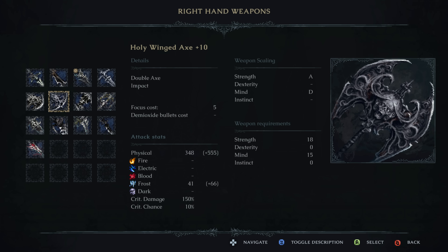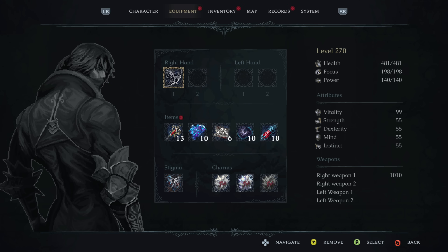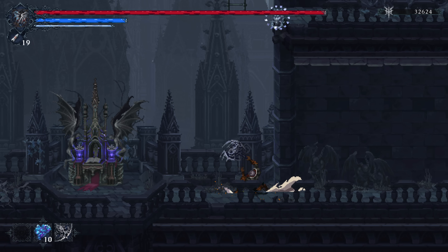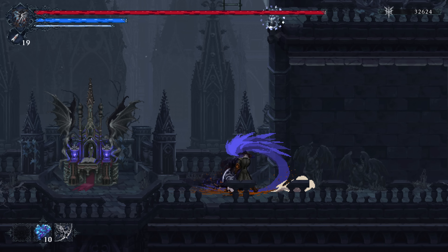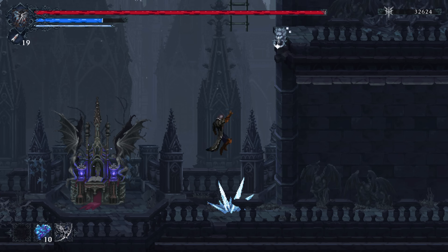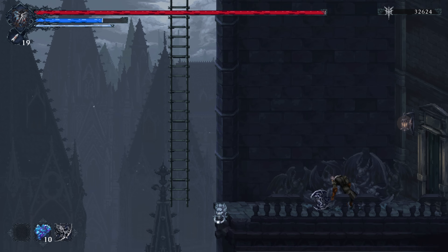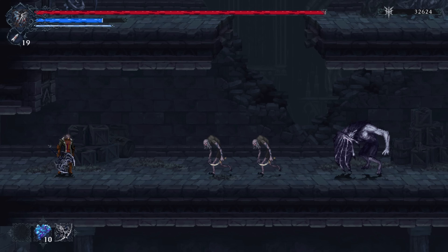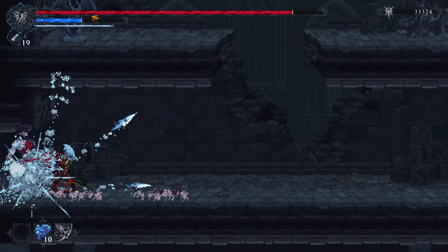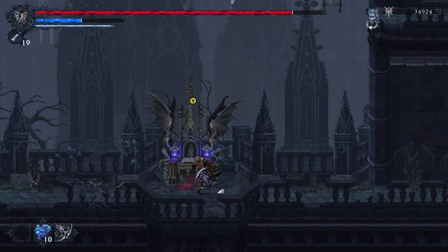Moving on to the last one you can find organically: the Holy Winged Axe. This is one of the strongest weapons in the game, going up to A-strength and D-mind with an AR of 1,010. Very, very strong weapon — if you're playing a Strength build, this would be my recommended unique weapon. It has probably one of the cooler unique attacks in the game: very fast with an AoE that combos off of it. Jump attacks are pretty basic across all weapons, nothing really special there.